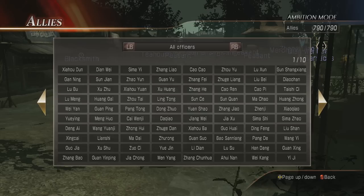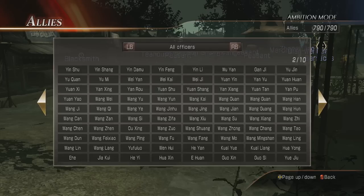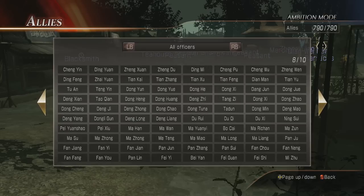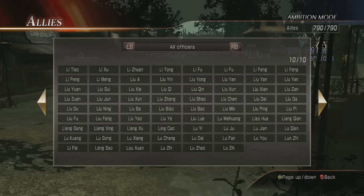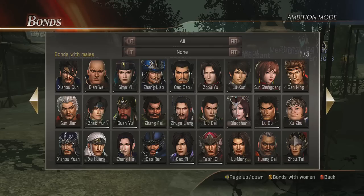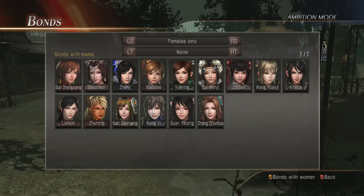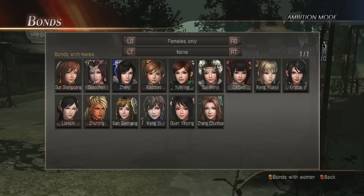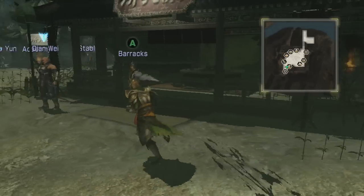These are all the officers — this whole page right here, that's 80 officers. I believe there are 77 main playable characters, and then the rest of them are nine pages of other named guys who aren't historically core. Then there are Bonds — this is how you gain all the bonds with all the characters. It looks like it'll take forever but I'm pretty sure you only have to do maybe two to three battles with each, so really easy.